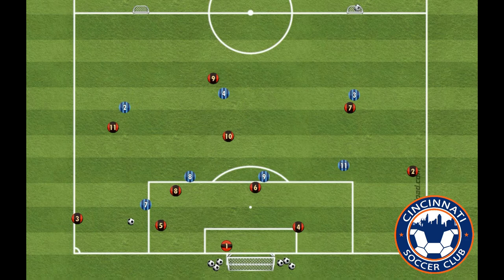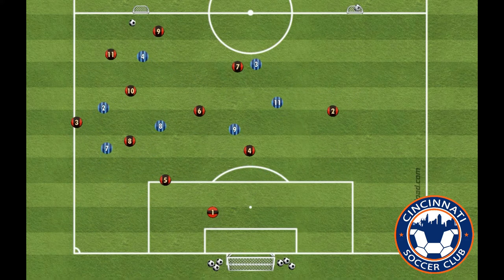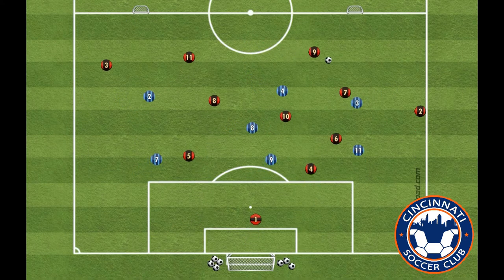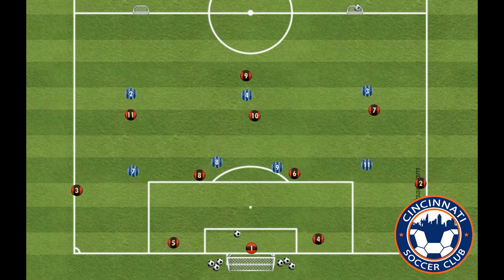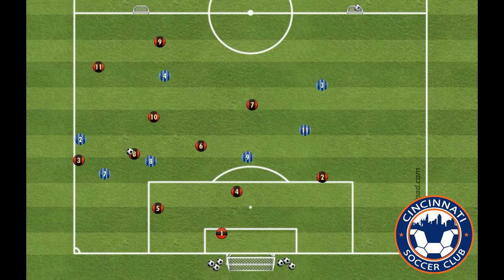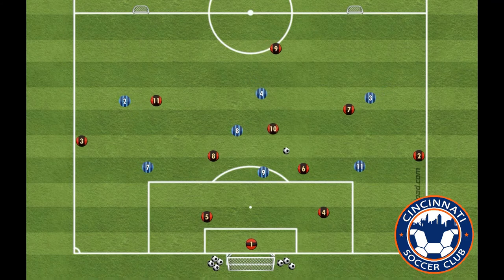From the beginning, you can see the goalkeeper has simple options with the 4, 5, 6, and 8. The 4 and 5 always have simple options to play forward to our midfielders or wide to outside backs, and always have the option to swing back to the goalkeeper and recycle the other way. If the midfielders are played, they have space to turn and find the wingers short, play the 9 long into space, or drop back to the 4 or 5.